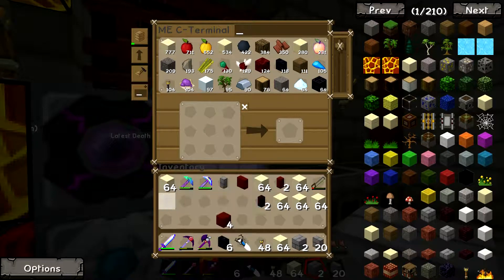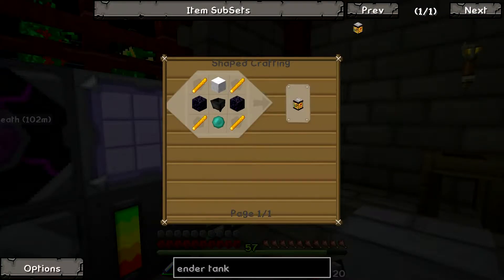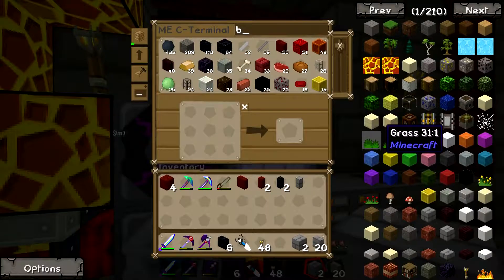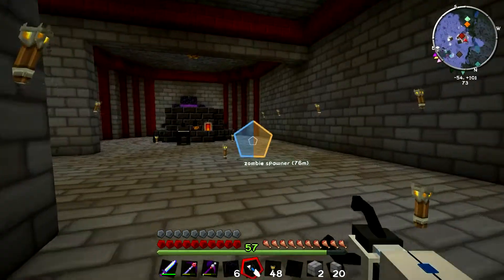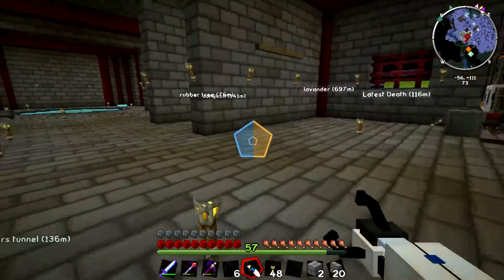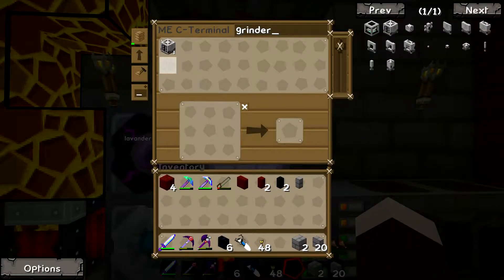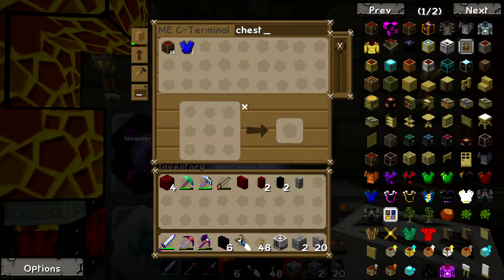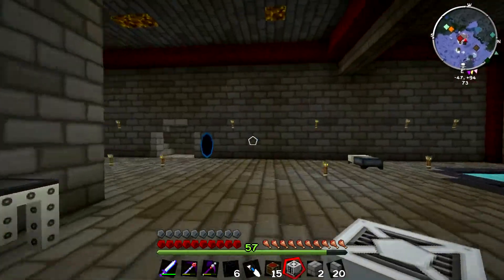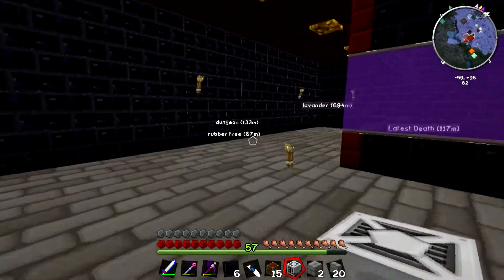The limiting factor of ender tanks is blaze rods. An ender tank requires four blaze rods, and what we don't have is any blaze rods. So what we're going to do is get a spawner from the nether and then use it in our farm. Before we get a spawner we need to quickly make another grinder - oh wait, we have one. So let's take that and a chest as well.